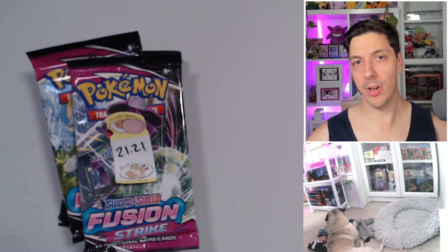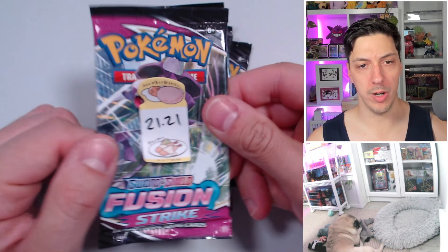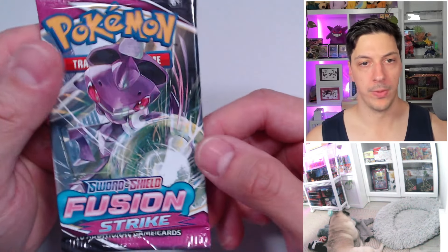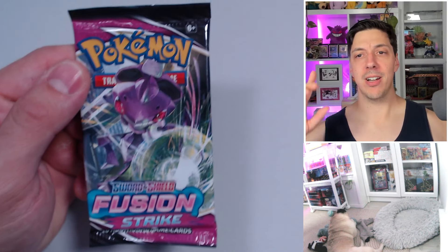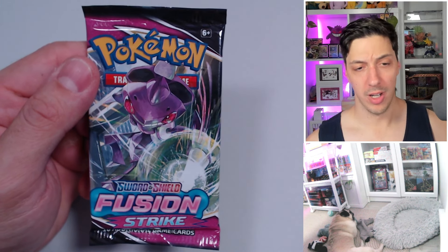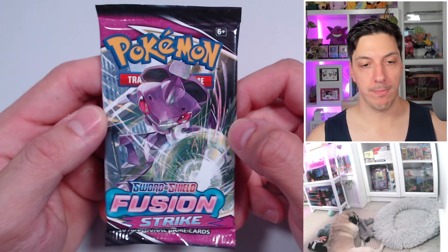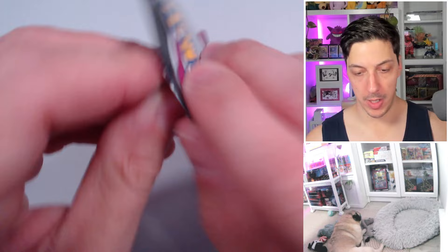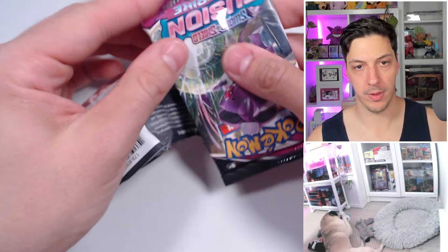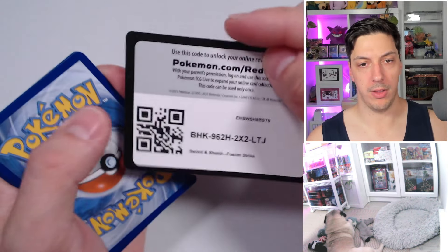We're going to start with the lighter packs and work our way to the heaviest pack. The first pack of the rank will be this 21.21 gram Genesect artwork Fusion Strike pack. I am a massive Gengar fan — it's my favorite Pokémon. I've not pulled the Gengar VMAX alt art; if we can pull it in this video I will be a very happy boy. First pack magic, come on, give me it!